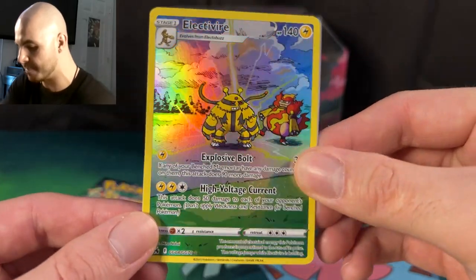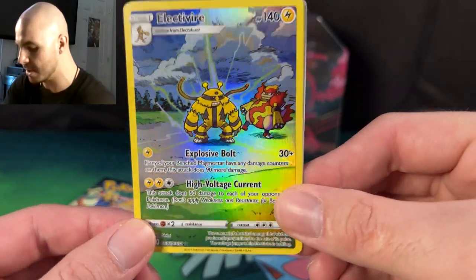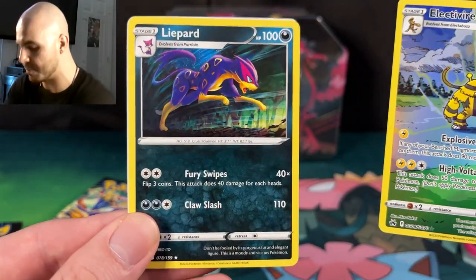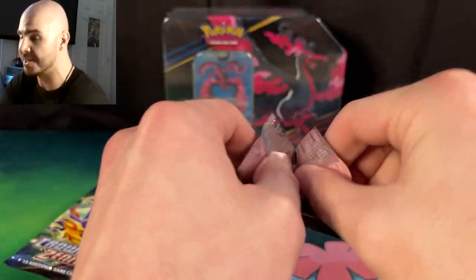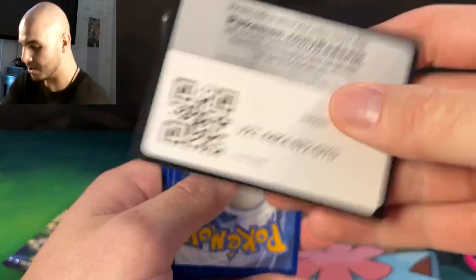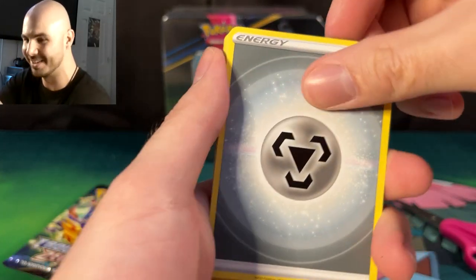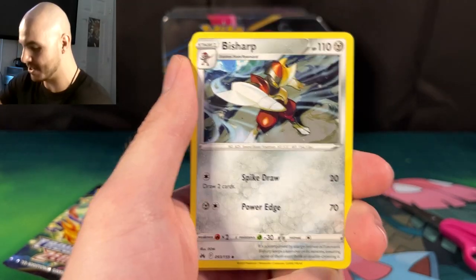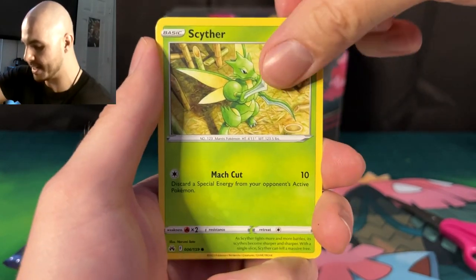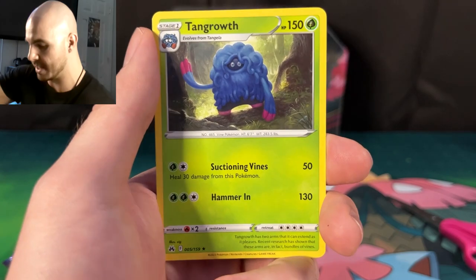We have the Electivire art rare card, which goes nicely with the Magmortar art rare I pulled in the last video if you guys want to go check that out. Definitely a pretty piece. And then we have Libert. If you're going to open your packs with scissors, I do recommend practicing extreme caution because if you're not careful, you definitely can cut the cards. Thankfully, knock on wood, I have never had that issue. We have Sharpedo, Graveler, Riolu, Starly. Last booster pack: Youngoose, Snorlax, and Tangrowth.